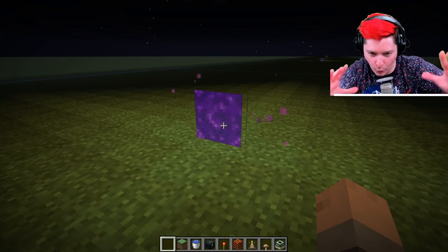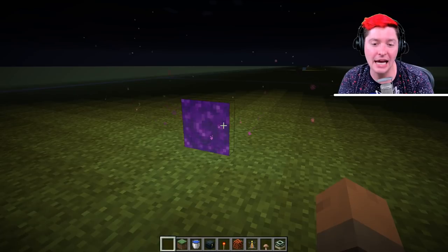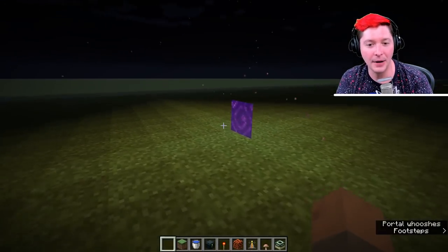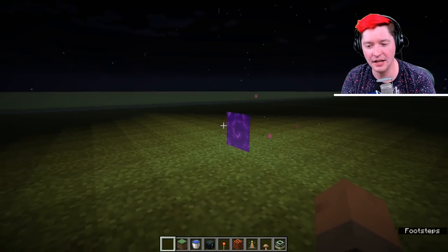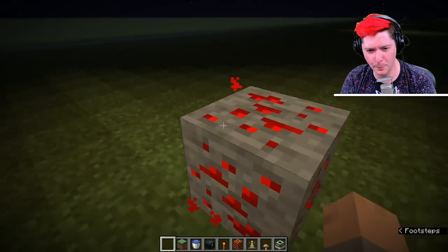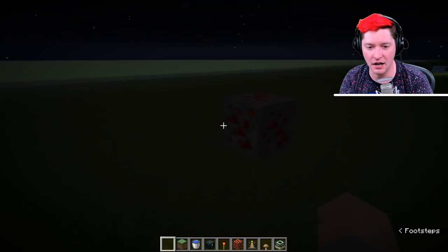This is just the nether portal part — it normally has an obsidian frame, but the portal itself gives off its own light. Light level 11 is five blocks away from the edge. It's kind of hard to count, but this gives off light level 11 and it is the only block at that level. So light level 12 and light level 11 — these guys are all alone in their light level.